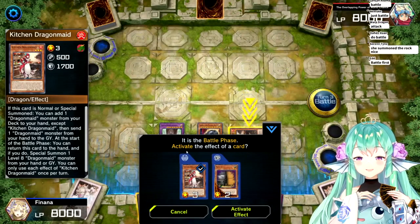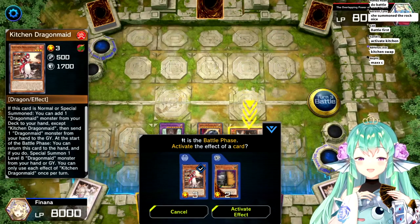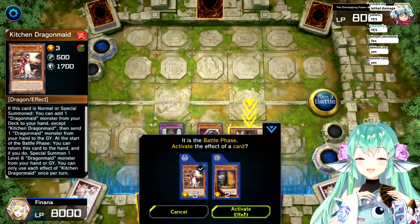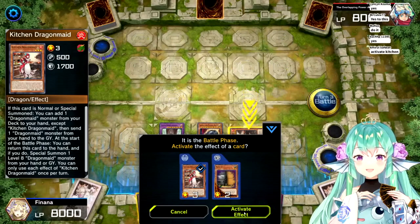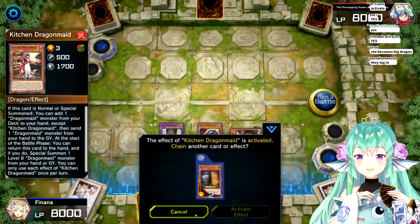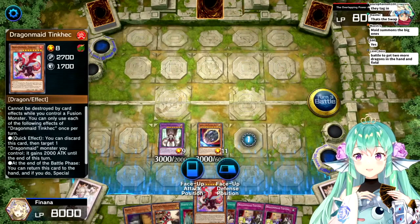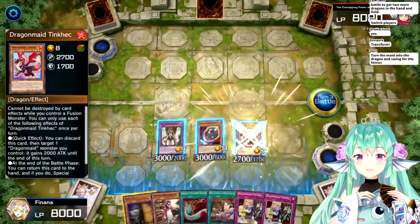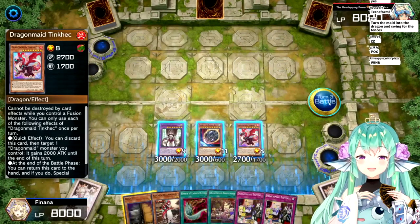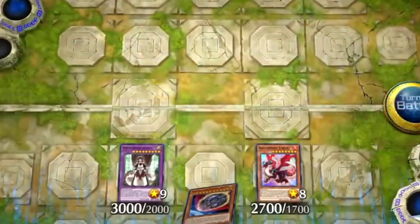Oh wait - kitchen swap? Yes, use her? Tag in? Oh, I forgot - if you change the turn you can use the kitchen dragon. So then... oh my god, my brain. Now we can win! Yay!